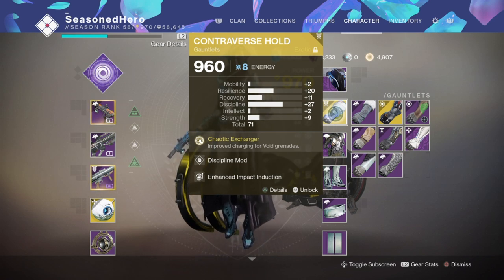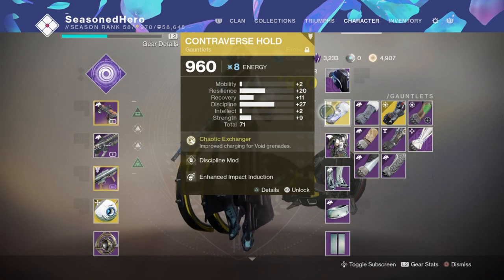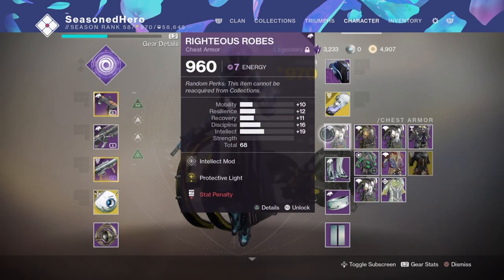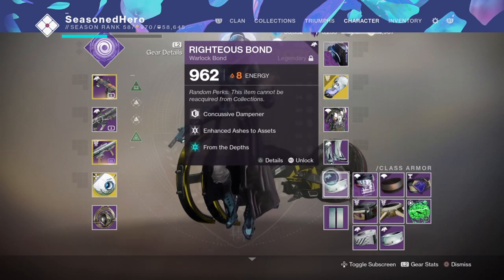You'll also need three of the new seasonal armor pieces to add in Taking Charge, Protective Light, and of course the From the Deaths mod. The best way to get these is to rank up your season pass or rank up Shaxx and Zavala for their armor pieces. Here are the armor mods: Head — Intelligence mod. Arms — Discipline and Enhanced Impact Induction. Chest — Intelligence and Protective Light. Legs — Intelligence and Taking Charge. Warlock bond — Concussive Dampener, Enhanced Ashes to Assets, and From the Deaths mod.